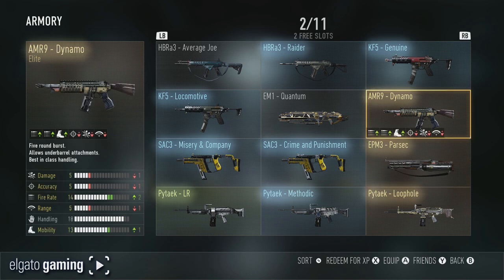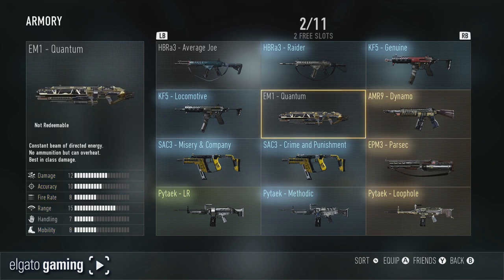The AMR9 Dynamo — I have used this before. There's a whole lot going on with this thing, every category goes up or down except for one. This is an SMG 5-burst, and it had no under-barrel attachments. The EM1 Quantum — a lot of people are saying the EM1 is the gun to go with now.